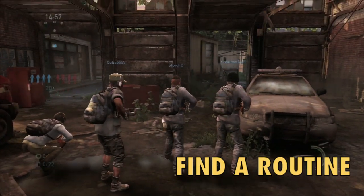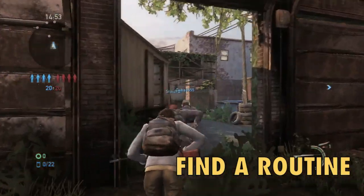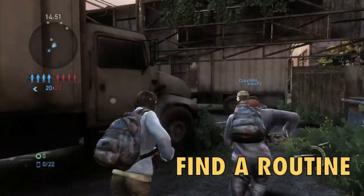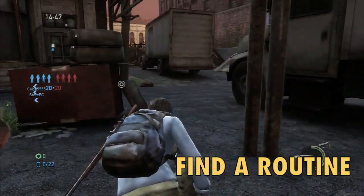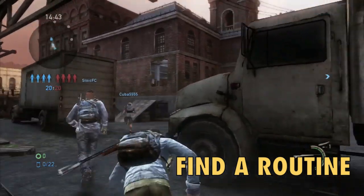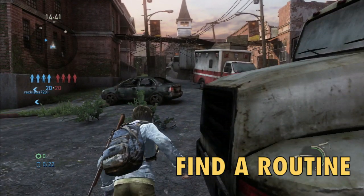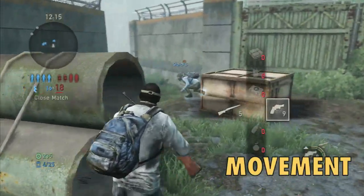The most important thing is find a routine — find a route you want to go down. Pretty much each map has three different routes: left, middle, and right. Keep going down the same path to develop a routine. Each of the paths on the left and right usually has a supply — you can see it right here. Left, middle, right — whatever you pick, stick to it so nothing surprises you.